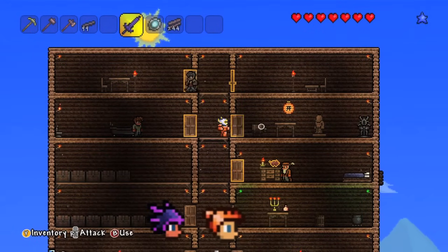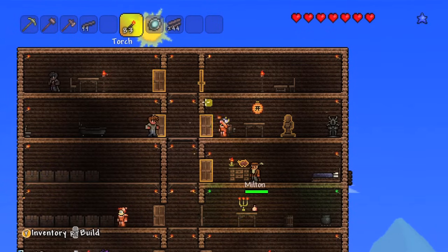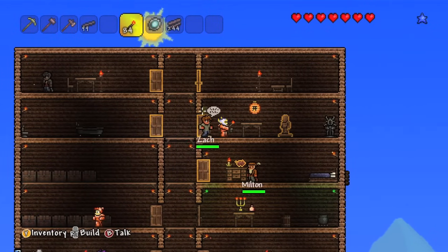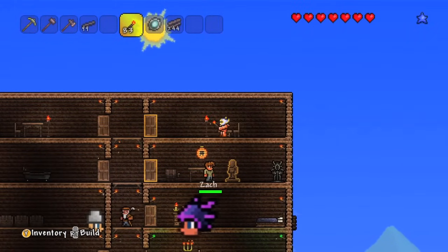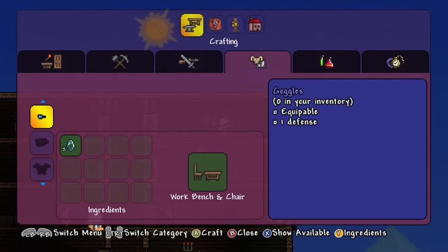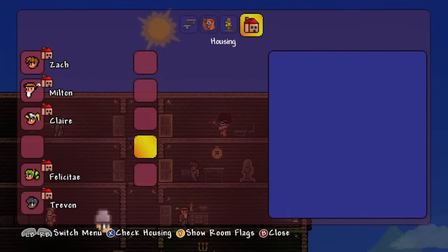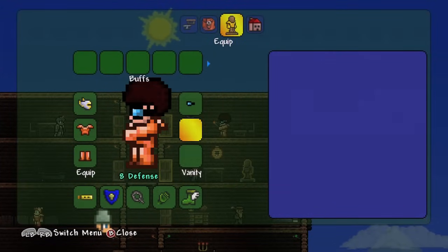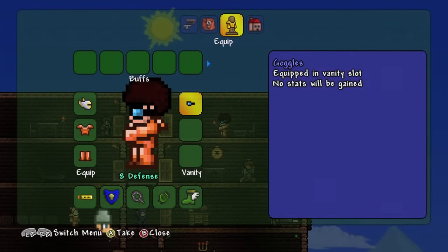Before that, though, I'm gonna quickly make some goggles. I just broke a torch off through the wall — let me just go put that back. There we go. You need lenses, and you need a workbench and a chair in order to make goggles. And where are they? Here they are. Do I just put them on my face, or does it go on automatically? Oh, look at me wearing my goggles. No stats gained — it just looks cool.